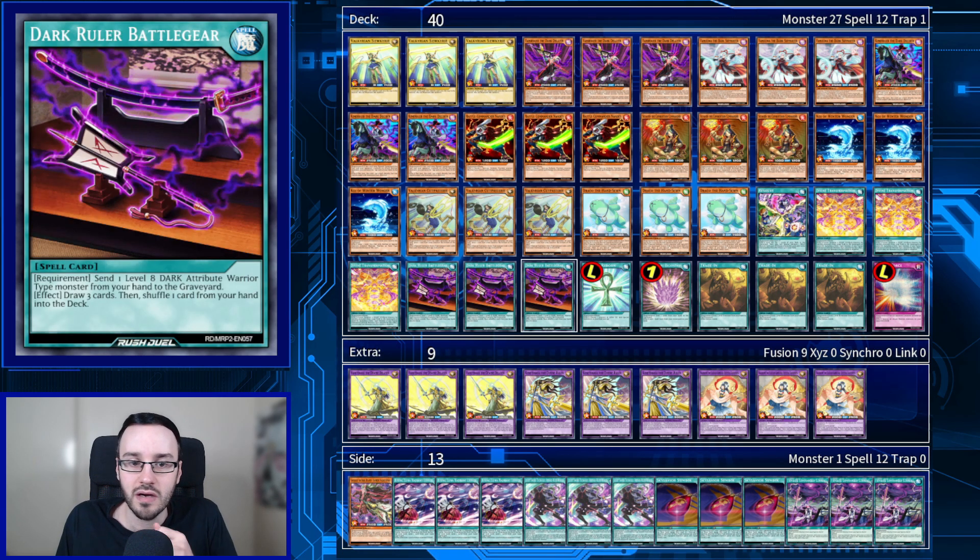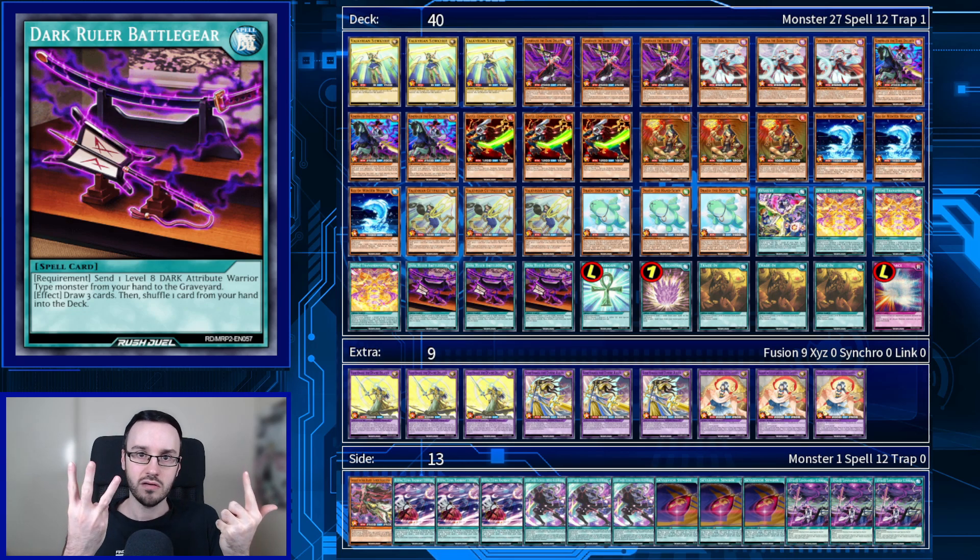Dark Ruler's Battle Gear is basically a better version of Trade-In as long as you specifically have a lot of Dark Warriors. It still breaks even: you lose the card and Dark Ruler's Battle Gear itself, draw three, so you're plus one, but then you shuffle one card back to neutral. It's not plussing you, but it gives you access to a wider pool of cards and lets you choose which card you don't want.